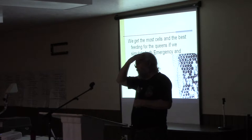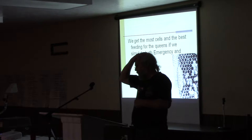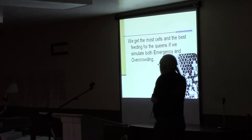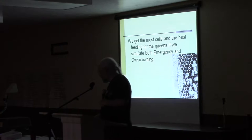I've got several books online you can read for free, or in book form in the back. I put Doolittle, Alley, Miller, two Jay Smith books, and two different versions of Hopkins queen rearing on my website. The short version is: if you just take a strong hive, take the queen out, compress them down, they're going to raise quite a few queen cells and probably do a pretty good job of it. There are other more complicated things you can do, like shaking them into a swarm box, but I'm not going to get into that today.